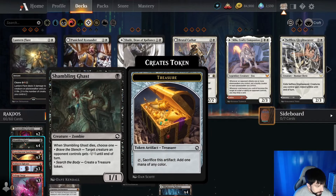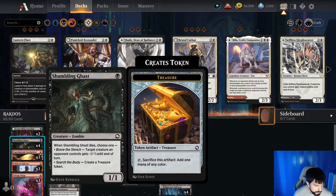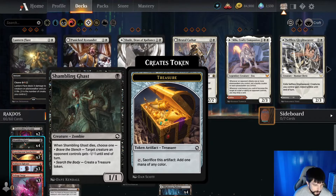Four copies of Shambling Ghast — 1 mana, 1-1. When it dies we can either give target creature minus 1, minus 1 until end of turn, or we can create a treasure token and use that as a mana source.